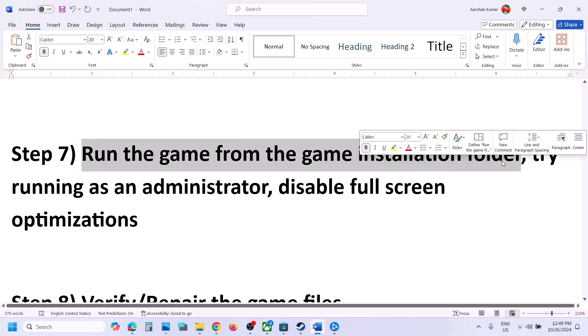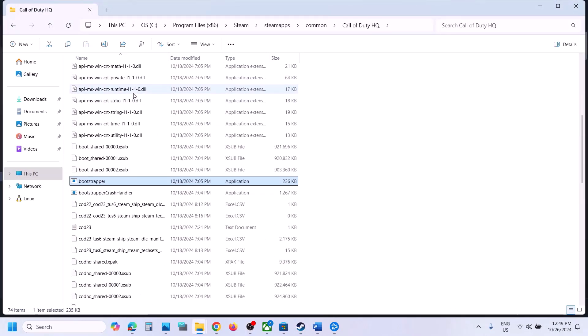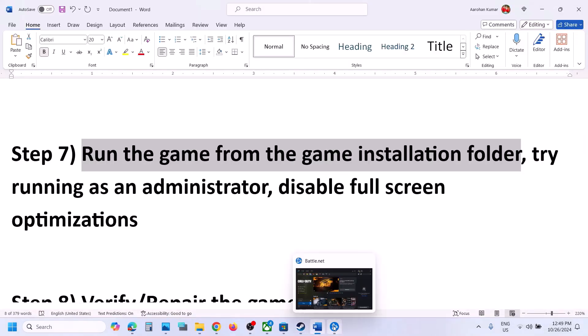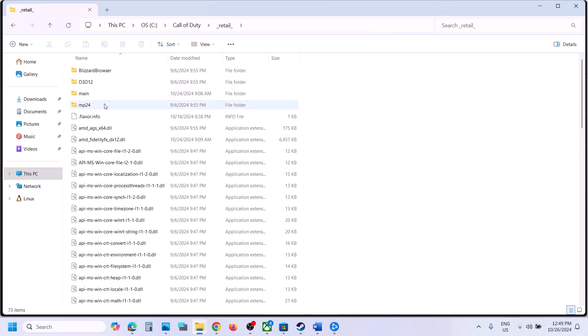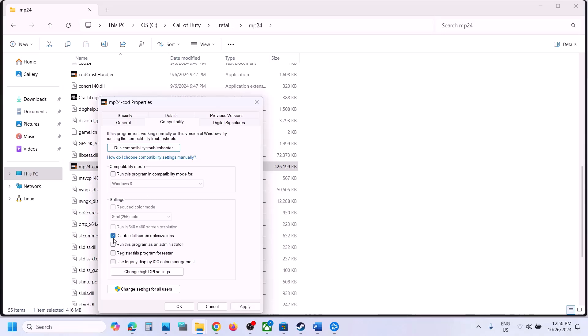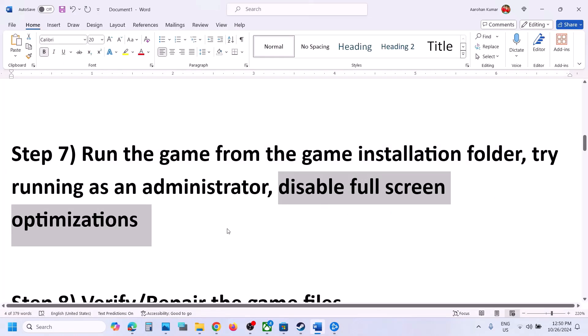The next step is to run the game from the game installation folder. Right-click the game, go to Manage, Browse Local Files, find the game exe file, and double-click it to launch. You can also disable full screen optimization — right-click the game exe, select Properties, go to Compatibility, and put a check on Disable Full Screen Optimization. Hit Apply and OK. You can also try running the game as administrator from here.